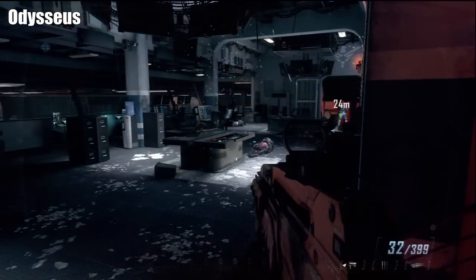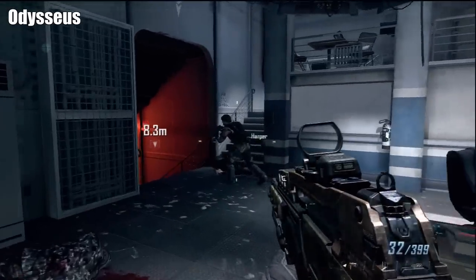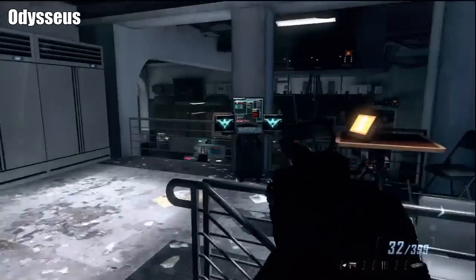And then after a cutscene where we meet someone again, we're going to go down some stairs and then come to this area up here, and there's our intel.